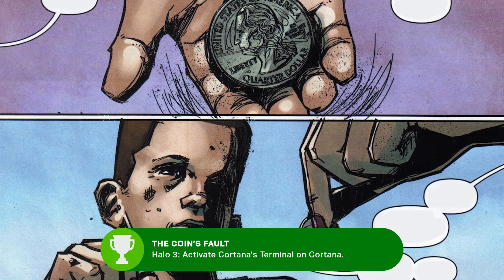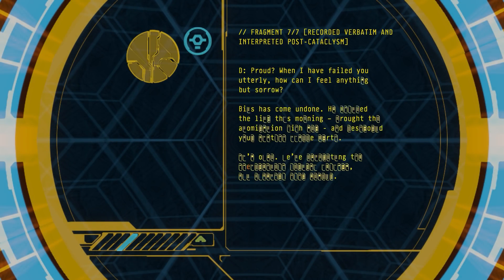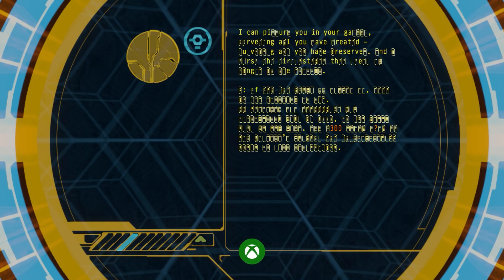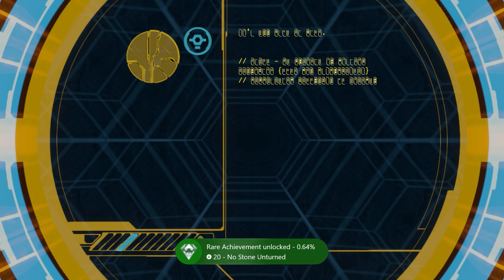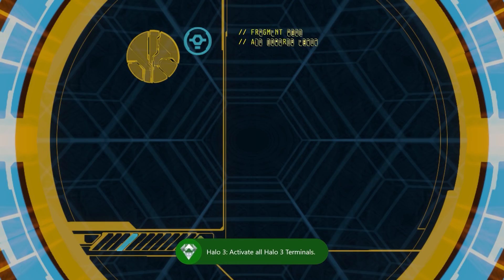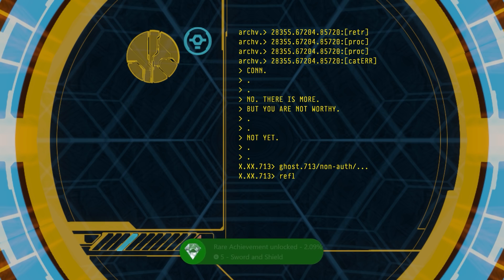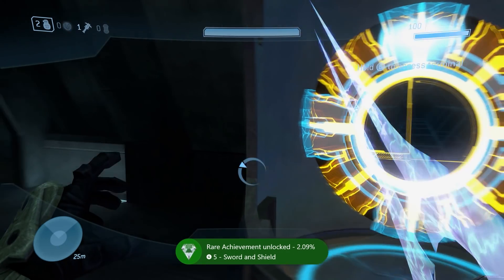He's correct, he's chosen for the program, and he's allowed to keep the coin. Finally, finding all eight terminals on any difficulty gets you the No Stone Unturned achievement — a simple play on the search for the terminals themselves. To note, you don't need to view the seventh, or any terminal, on Legendary, or get the Whispers Across the Galaxy achievement to get No Stone Unturned. Just access the eight terminals.